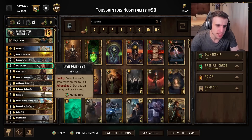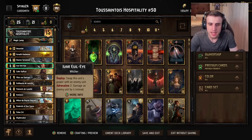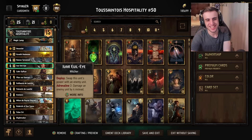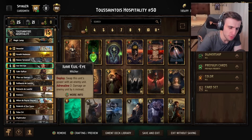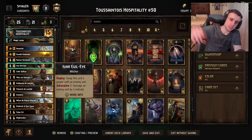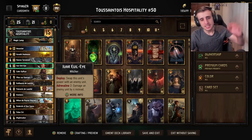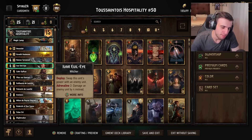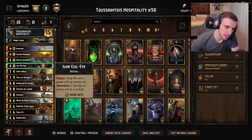So what does Ivar do? It swaps its own power with an enemy unit. At Adrenaline 2, it will no longer do that swap, but it still deals four damage instead. So you need to play this card before you reach Adrenaline 2. But if you do, and you've boosted up an opponent's card to a ridiculous amount, you can play Ivar, steal all that power, and put it on Ivar — playing for an absolutely stupid amount of points.